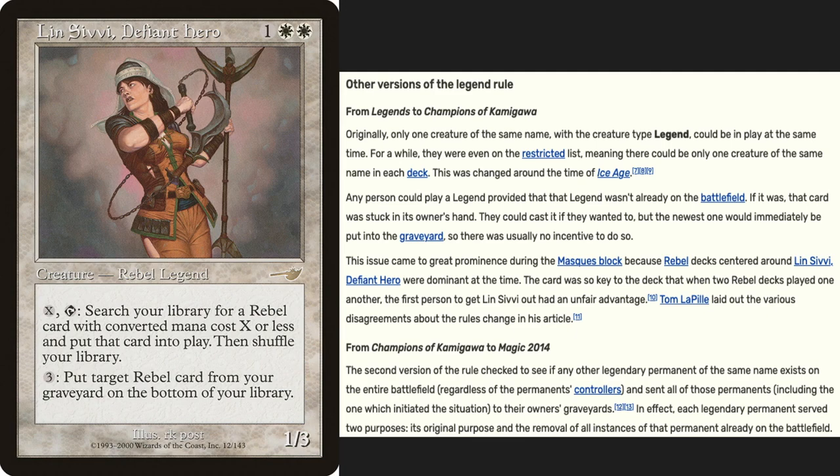Wizards finally settled on the current and very simple version of the rule. You may have up to four copies of a legendary card in your deck, just like any other card, but you may only control one copy of any legendary at a time. If you play a second copy while you control one, you will immediately have to put one into your graveyard as a state-based action. With this version of the rule, you can rack up tons of burden counters on your One Ring before playing another One Ring, completely mitigating the One Ring's only downside — and it's a flavor fail, of course.